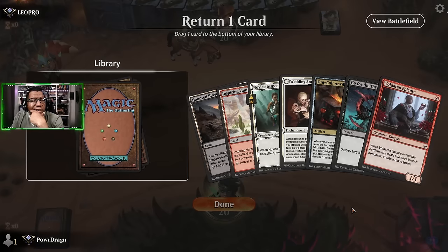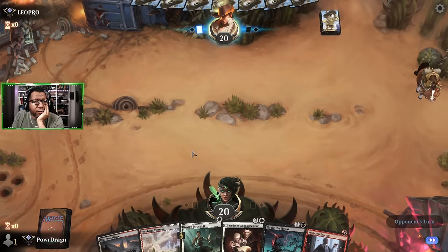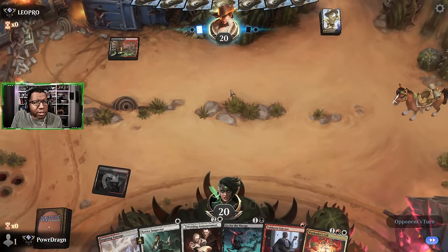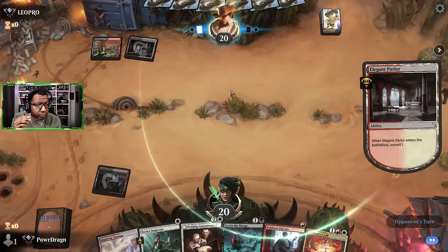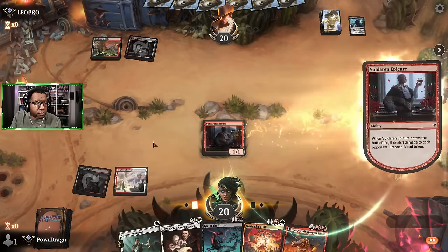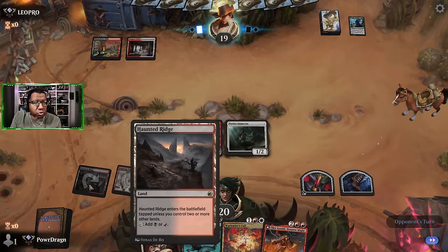No man - I think we have to mulligan this, that's just too slow. This one we can keep. Well, I can't get rid of Wedding Announcement, I guess I have to do this. That feels kind of gross though. I'm just playing the Haunted Ridge - leave options open next turn, we can just play our 2/1s anyway and we really only miss out on one point of damage.